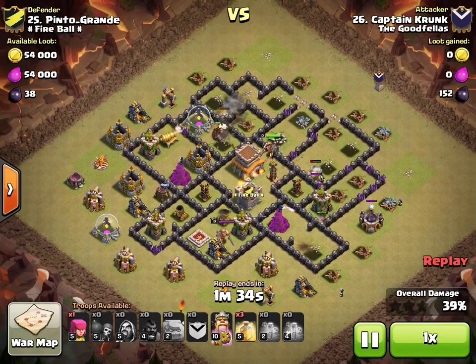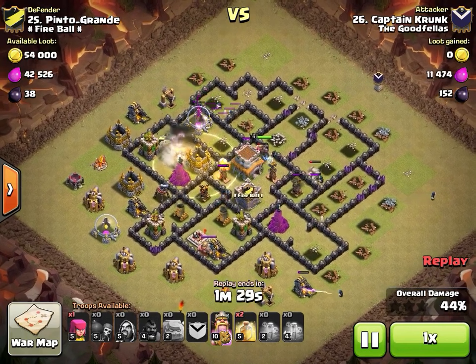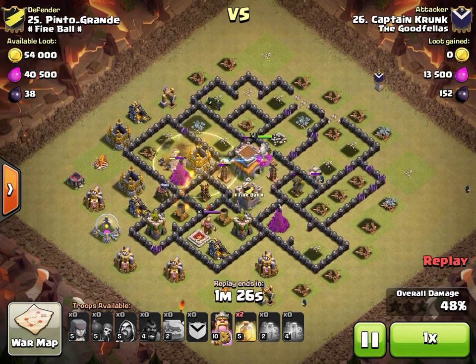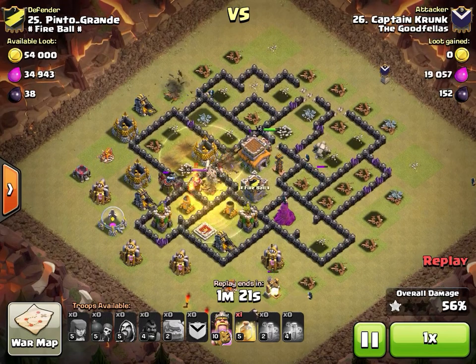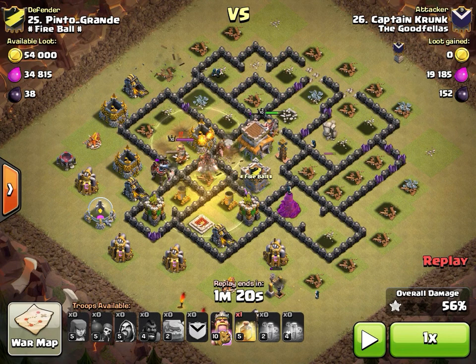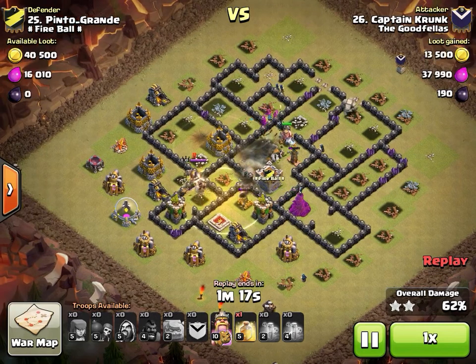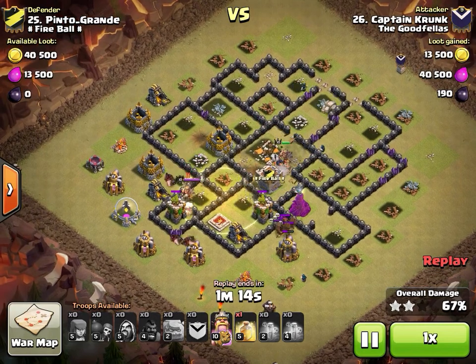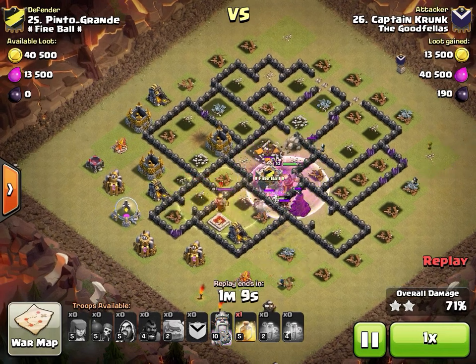He drops heals to trip bombs one at a time — perfect approach. No double bomb there, so no worries. Tremendous value from the first heal — by the time his hogs exit the first heal there are only six defenses left, and only three of them (the tesla and two archer towers) can actually hurt the hogs.